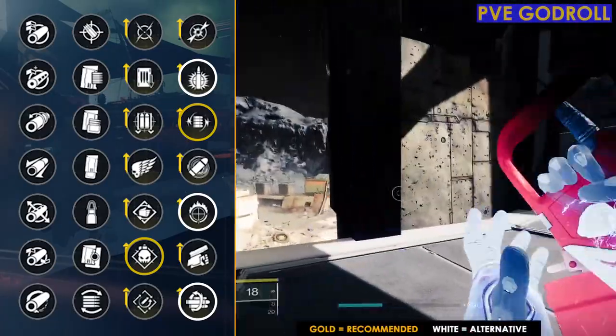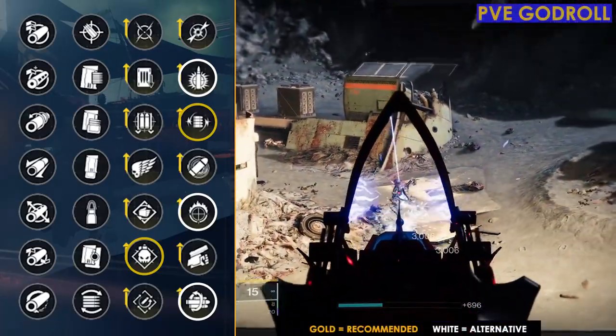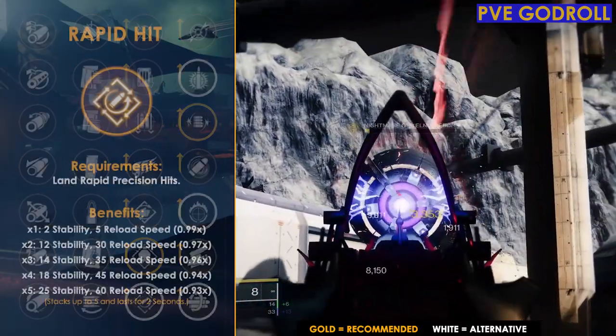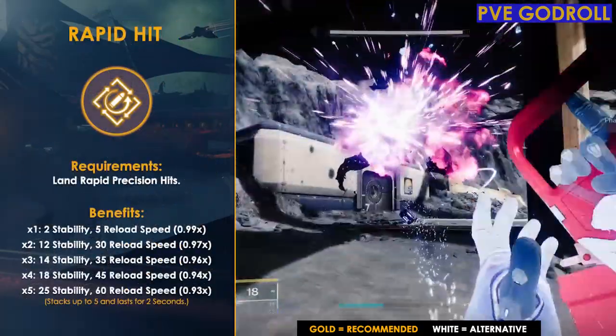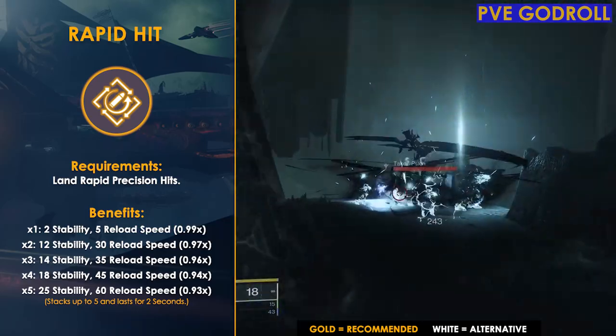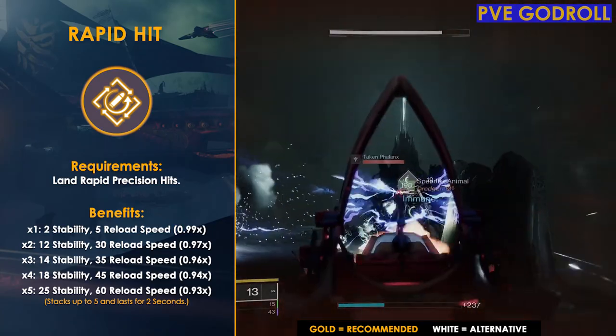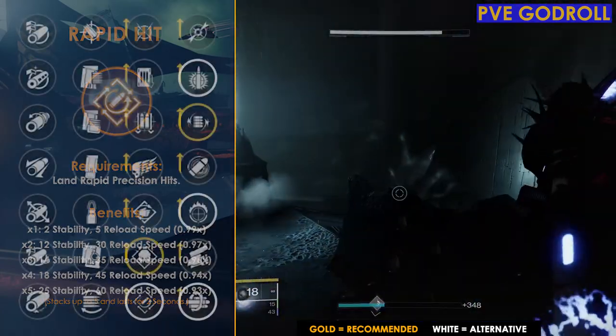If you decide to go with Explosive Payload for more pinnacle content, I would instead pair it with Rapid Hit. With each precision hit you land, you get an increase to stability and reload speed, going as high as plus 25 to stability and plus 60 to reload speed when at five stacks.